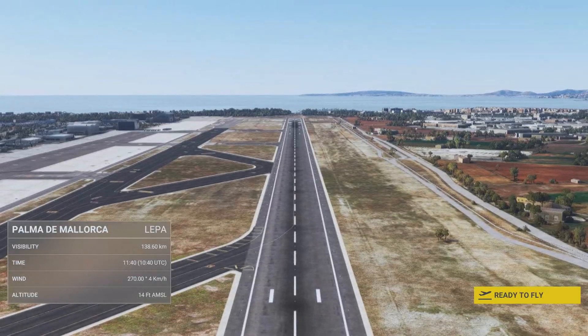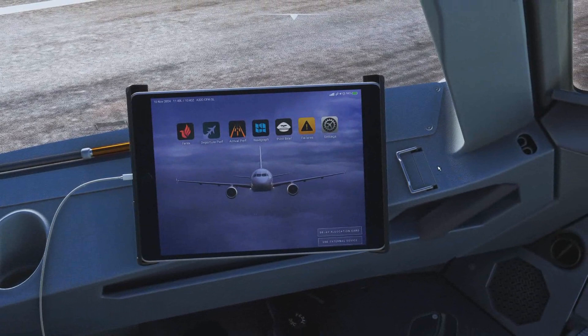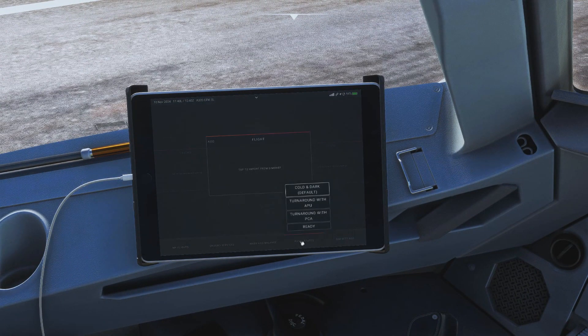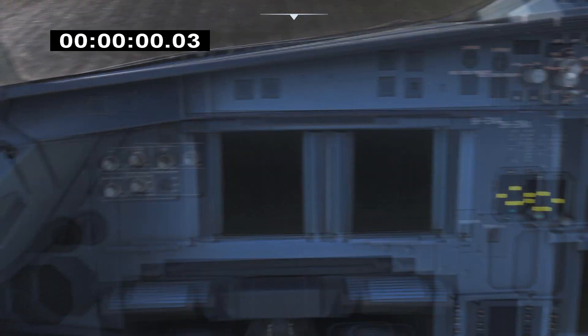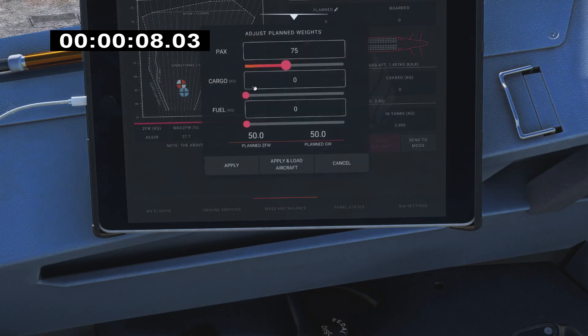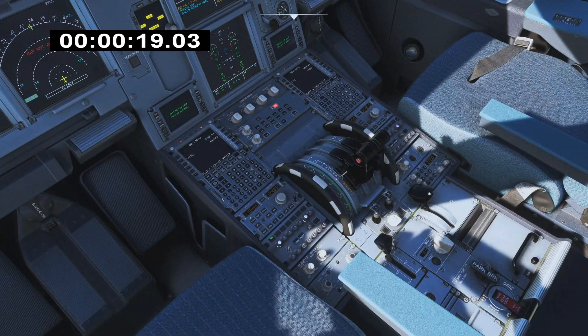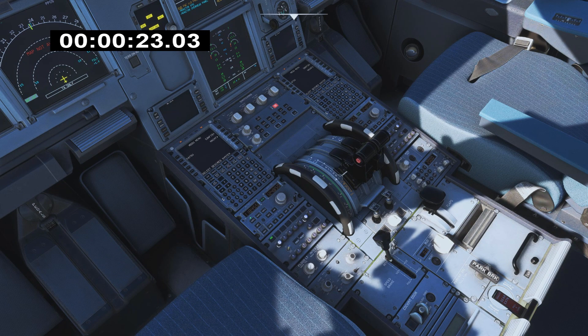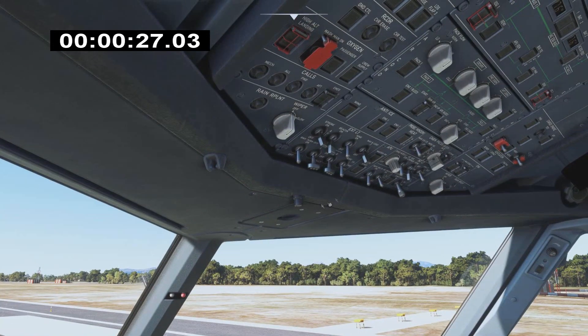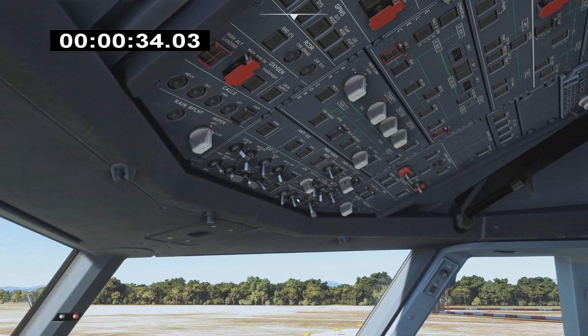Let's get ready then. Panel states — ready, active. We'll start the timer on the aircraft. First thing: mass and balance. Let's put in some passengers, a bit of cargo, a bit of fuel — not that much. Instant. Whilst this is loading, we'll be taking off with flaps one. This needs to be armed, the weather radar needs to be on, this needs to be on max. We can switch on the lights, strobe lights on. The signs need to be on.